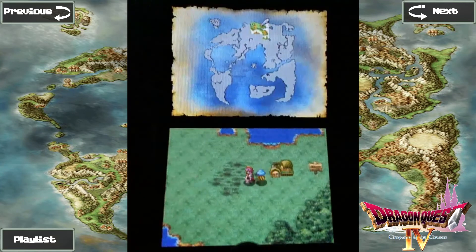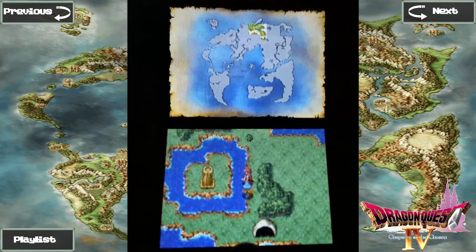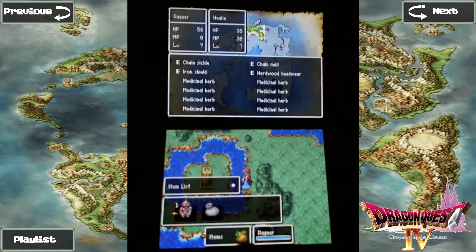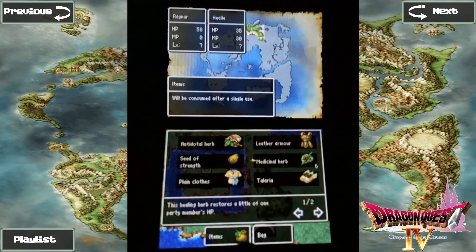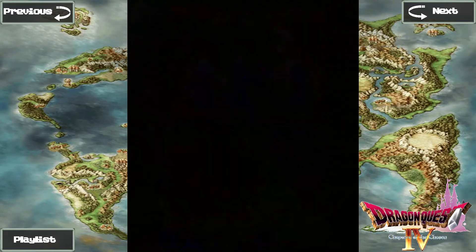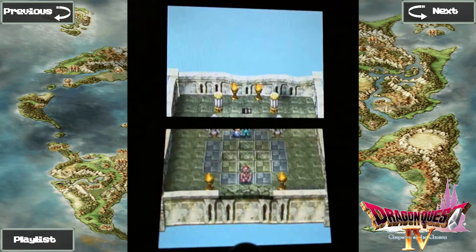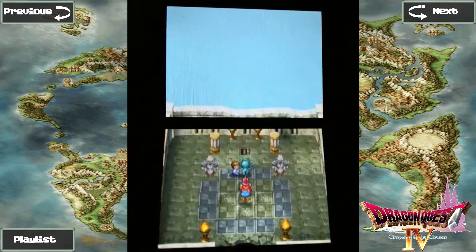We'll start by heading west, go up to the edge of the water, and use the Teleria. Ragnar puts on the Teleria and soars high into the air. Now you actually start at the top of the tower, which is an alright thing.